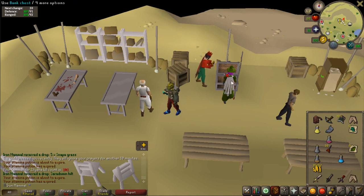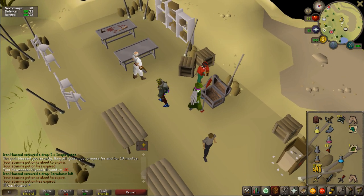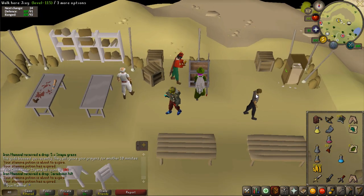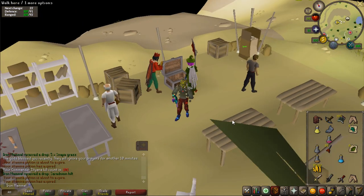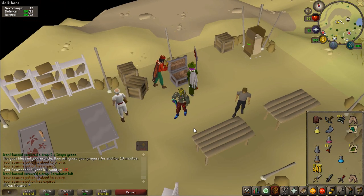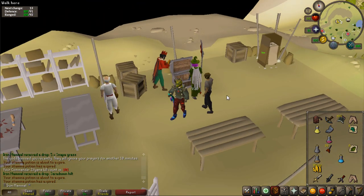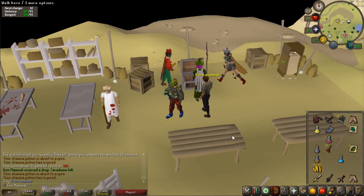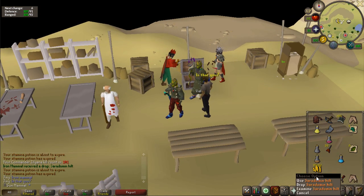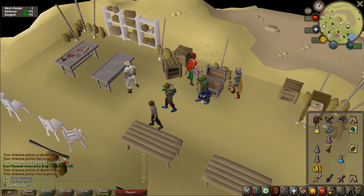I can't believe this. Somebody in my stream today said, 'I guarantee you get a Sara Hilt before you can even make it into a God Sword.' Well, I guess the game plan now is just to keep grinding out shards so I can make my ZGS, do the Clue Scroll, detach the blade, and boom — we've got an SGS. I'm in shock. I cannot believe this.